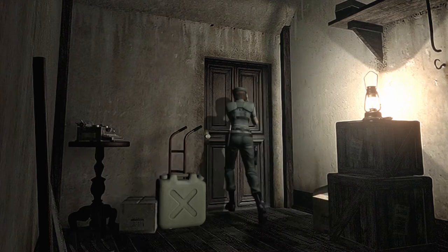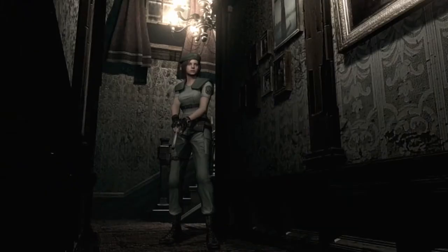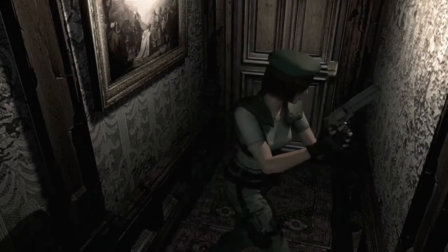Hey guys, welcome back to Resident Evil. We're getting out. So once again I had to do some research as to what I should do next. Turns out I was a little bit over my head when I tried to get to the basement during the last episode. Apparently I'm not really supposed to be doing that yet. And what I need to do right now is to go back to the courtyard.